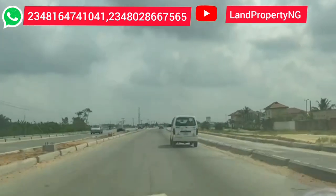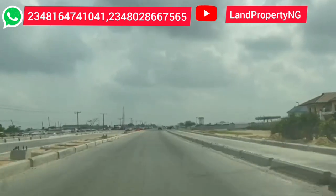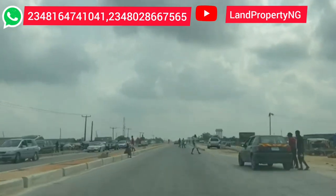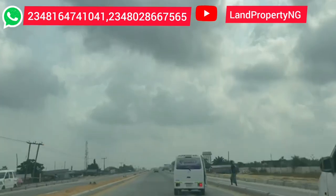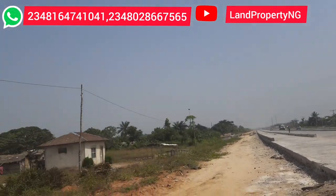The landmarks close to the estate include Elerko Junction, Ibeju-Lekki Bridge, and Alara City. That road from Elerko Junction down to Ekpe is currently under construction, and as you can see in the video, the road is almost completed. According to news, this road will be commissioned in the first quarter — and when it is, this estate will be a gold mine. The estate is about 30 seconds from the expressway, making it very strategically located.